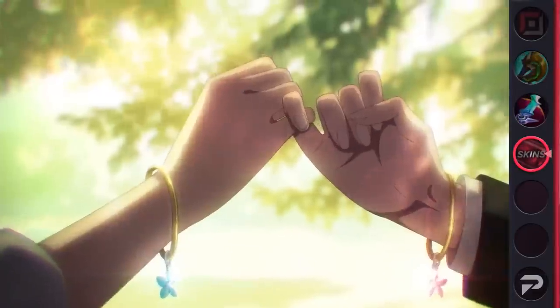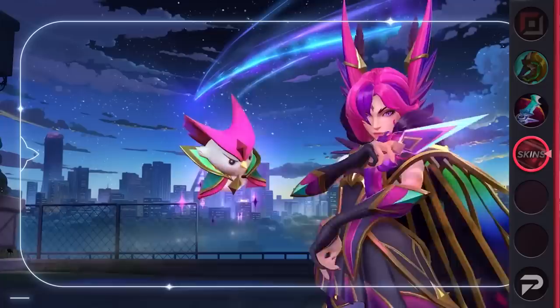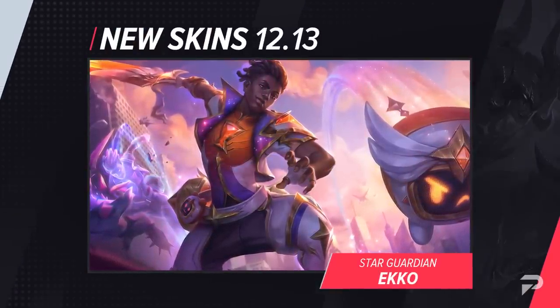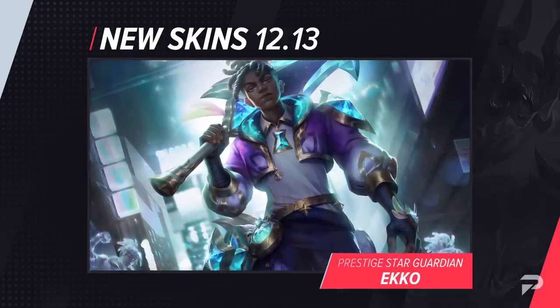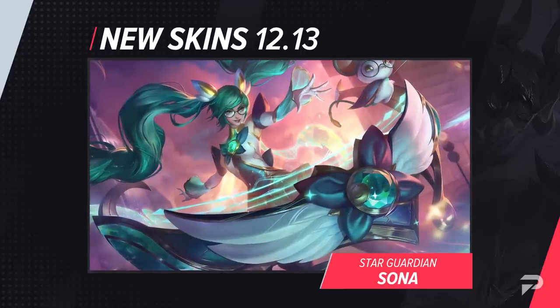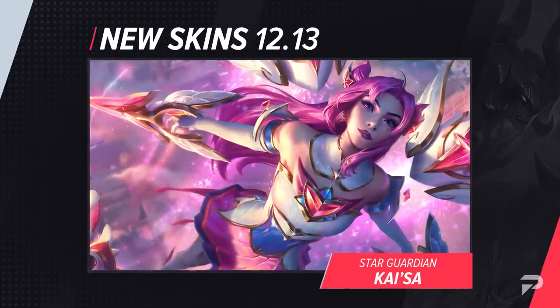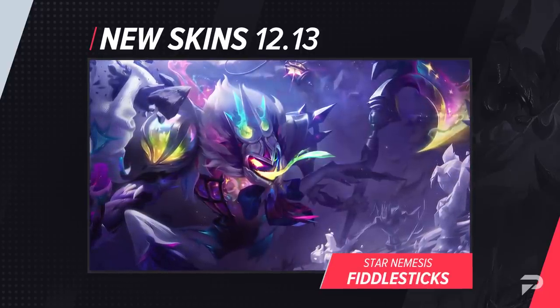Before we get into the actual balance changes, let's look at one thing that everyone can agree that Riot does well: the skins. Riot has brought back the Star Guardian skin line and there are so many skins this time around that they're just going to be split up across two patches. For this patch we'll be getting Star Guardian Echo, which is a prestige version as well, Star Guardian Sona, Star Guardian Kai'Sa, which is a legendary skin, and Star Nemesis Fiddlesticks. Riot promised Fiddlesticks would be getting his skin in 2021 and that never happened, but better late than never, right?